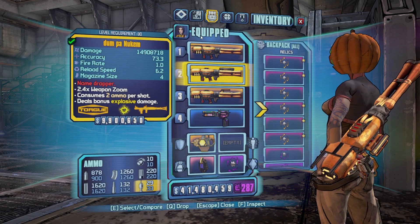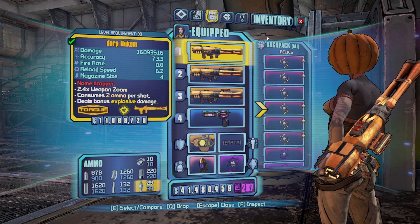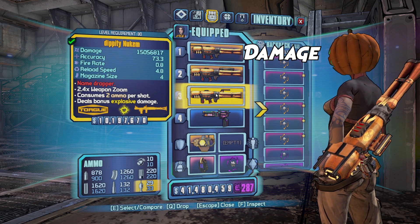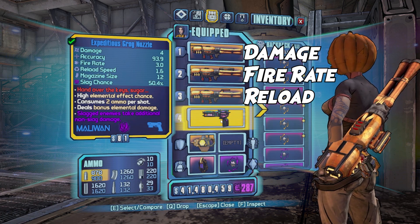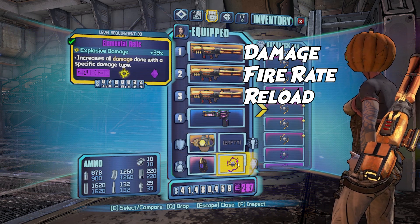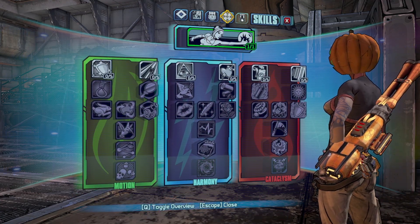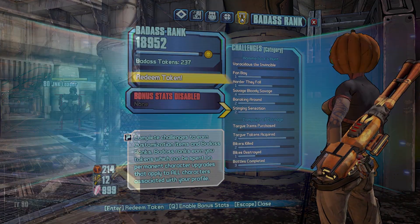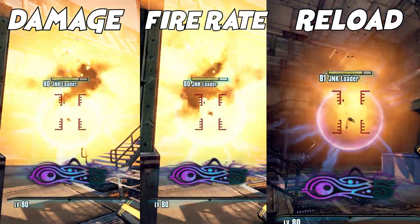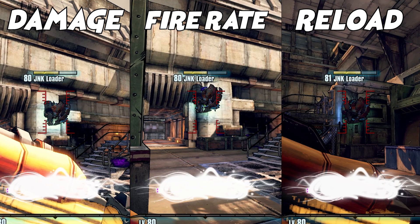Now that we understand how the weapon functions, let's break down the damage. I have the three main damage variants, a weapon for slagging, a Sham shield for survivability, a slag grenade, and a damage relic. No skills are active and my Badass Rank is disabled. Damage is pretty similar across all three variants, so let's try one more time with slag.